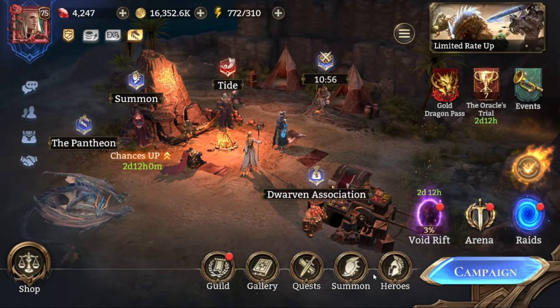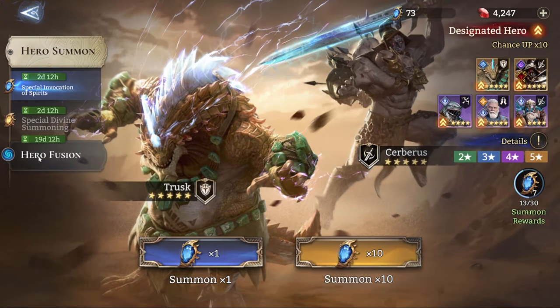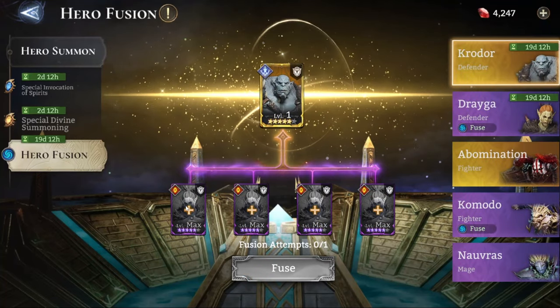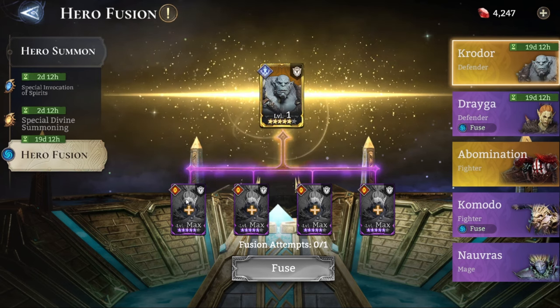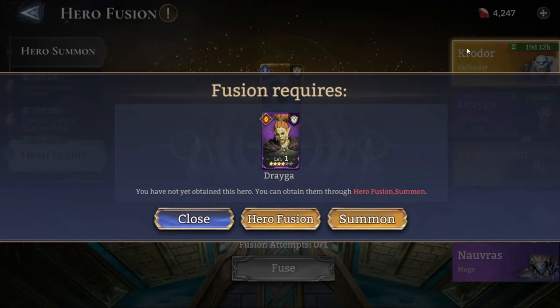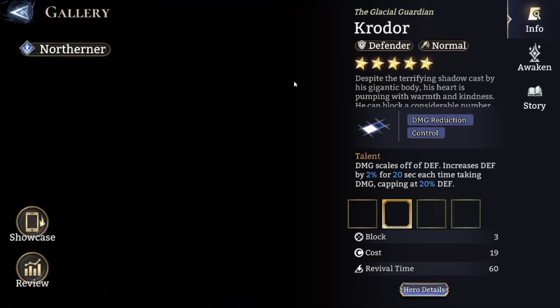This time, Crow Door can actually be summoned through hero fusion. This is rather different because we would be able to get Crow Door if we manage to get Draga to five star and five promotion stars. And if we get four Dragas, we can get one Crow Door.